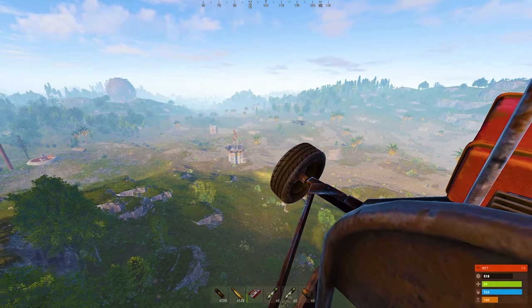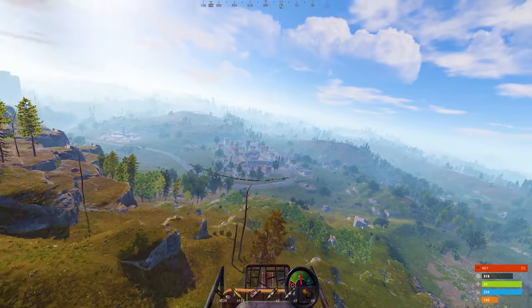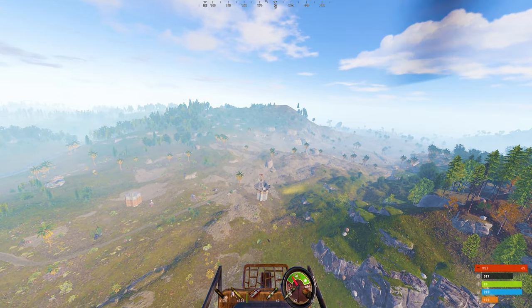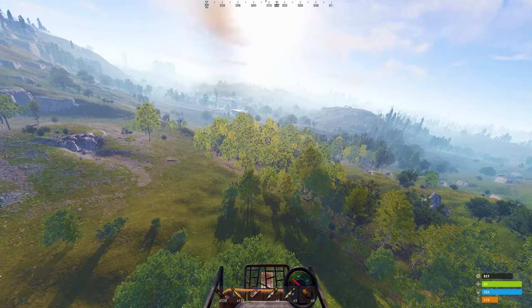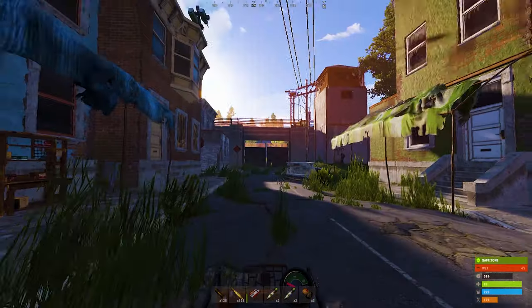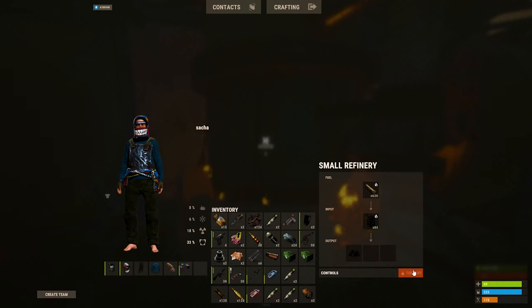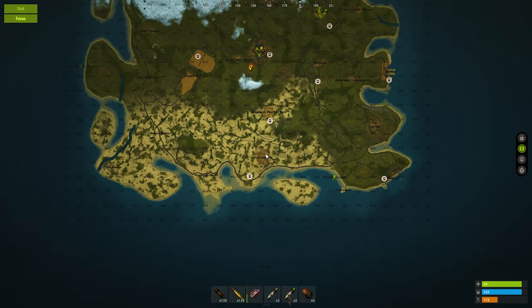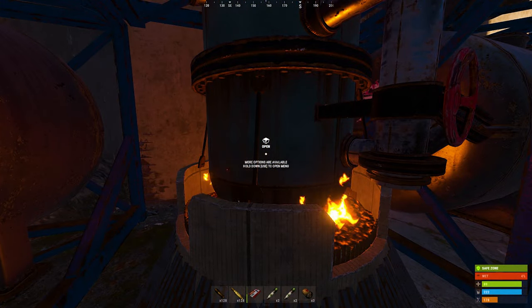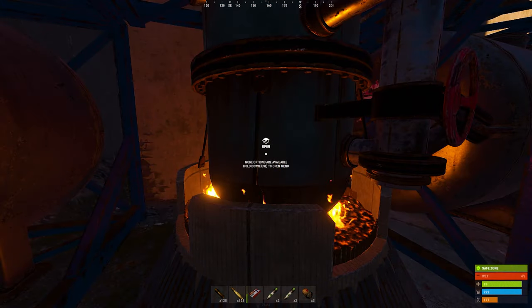It's just going to follow me now. Someone just got wrecked by the heli. Oh, it's just because I've got clothes on. I'm just going to hide at outpost. What the hell - it's just going to stay here until I leave and then kill me when I try and leave. Is it gone? There he is, disappearing all the way up there.